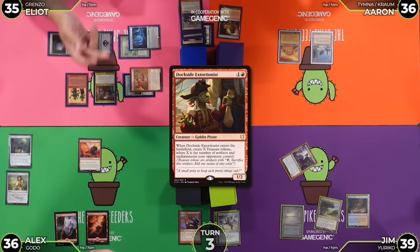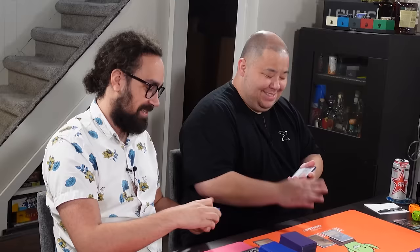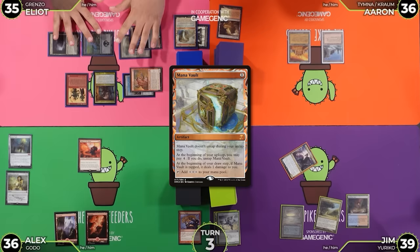I do have 2 mana, so I'm going to put the bottom card of my library into my graveyard. If it's a creature card with power less than or equal to Grenzo's power, put it onto the battlefield. It's a Mana Vault. You should have left the Dockside in — it could have been Dockside, and then you could have just won. What a fool.